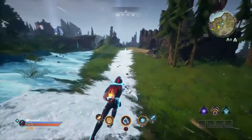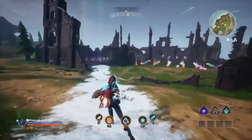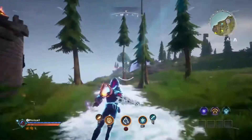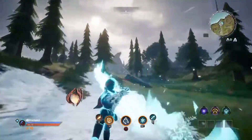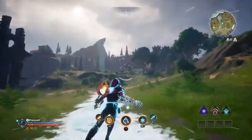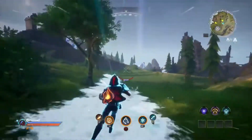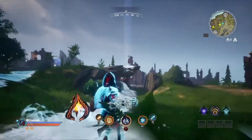I usually use the frost gauntlet primarily to get around — you can basically skate around like Frozone from The Incredibles. The drawback is opponents can use it against you: they can shock you with the lightning gauntlet or create poison puddles ahead of you on the ice. You have to be cognizant of that, check your surroundings, and if someone's chasing you, be unpredictable with your movement patterns.